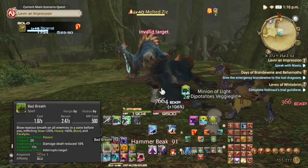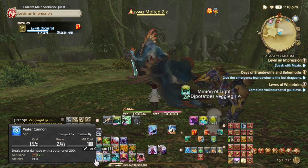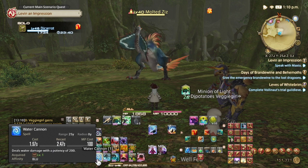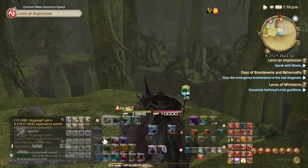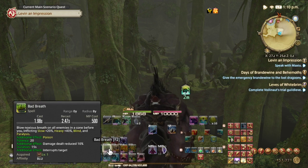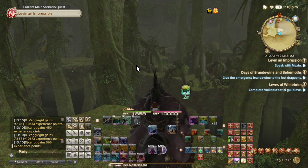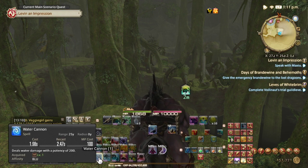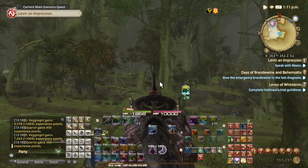Also, one thing to note: your chocobo will only attack your target if you use your personal weapon skill. As a Blue Mage, that means using Water Cannon — because the stolen spells from other NPCs and enemies won't trigger his assist. So if you play Blue Mage and want your chocobo to DPS, you need to use Water Cannon.